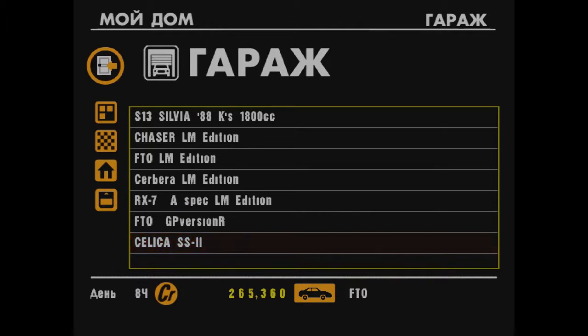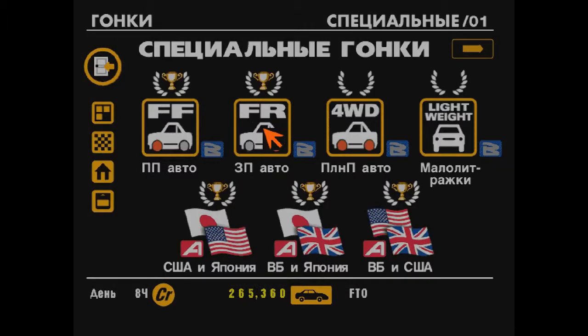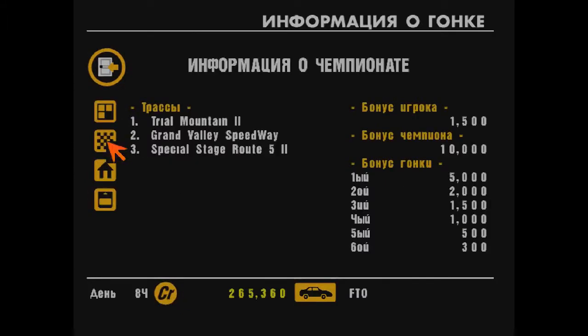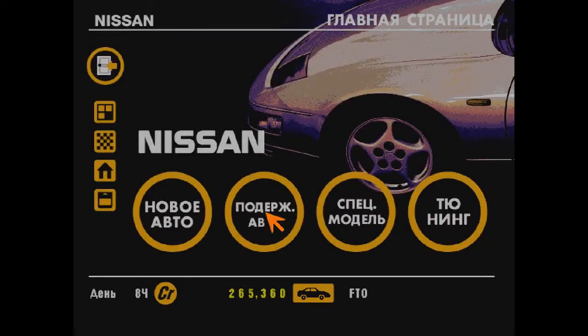In this episode we'll try to complete the 4-wheel-drive championship. It also consists of three tracks, though with different circuits — Trail Mountain and others are here. I've decided we'll run it on a Nissan Skyline. We'll go buy one right now.